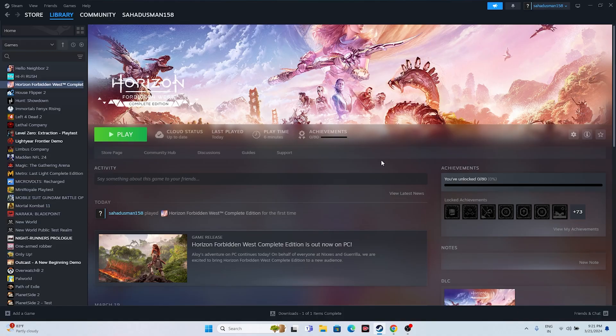Welcome back to Good Joy Tips. In this video we're going to talk about how to fix Horizon Forbidden West issues including crashing at startup, not launching, freezing, stuttering, lagging, low FPS drops, being stuck on a loading screen, and many more issues which are happening for many users right now.